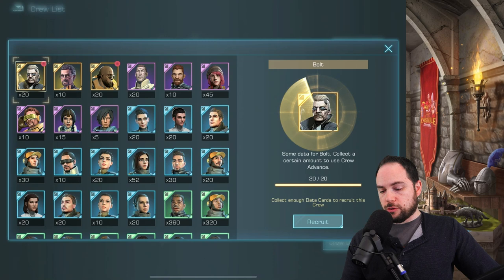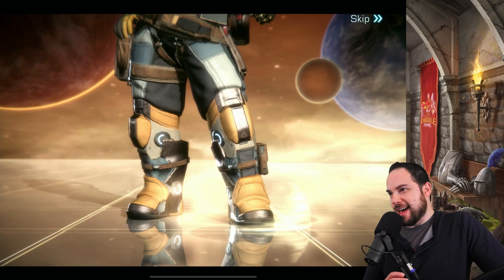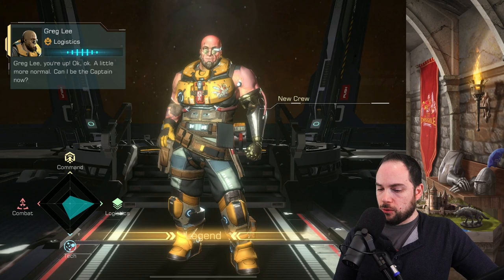Here we go - recruit Greg. There's that cutscene, baby. That dude means business. You see that little head rub at the end there? Legendary - he's a logistics officer with the flex and a mechanical arm. We've got a little Luke Skywalker action up in here. The winter soldier. What does he do?